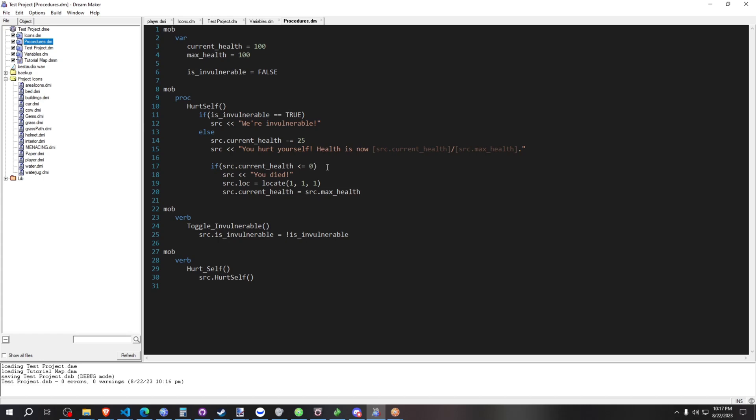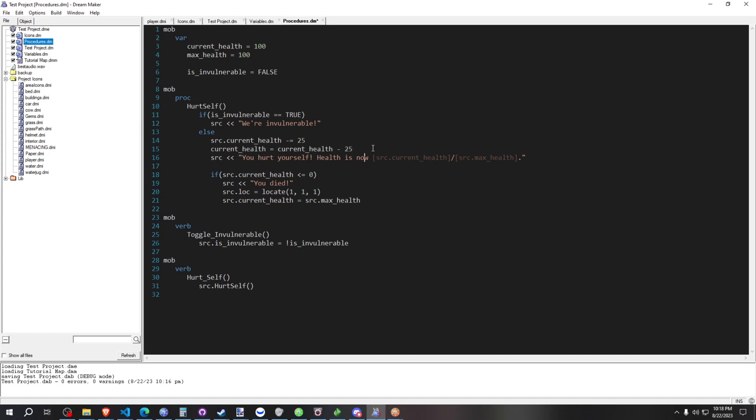A couple of operators worth noting here — we have a video on different operators linked in the description. The double equal sign is just a check for 'is equal to' — we're saying 'is is_invulnerable equal to true.' And if it is, we run the code. Minus-equals just means we want to minus this value from the current value — it's the same as writing current_health = current_health - 25. You just use minus-equals for that, same as plus-equals to add 25.